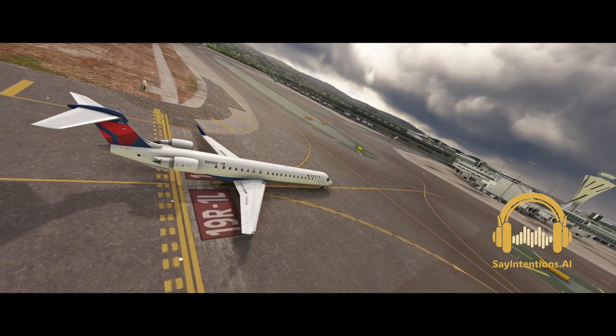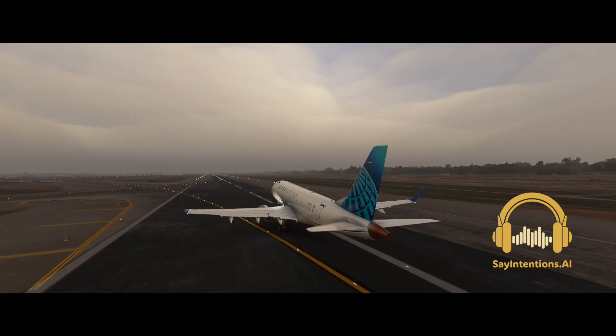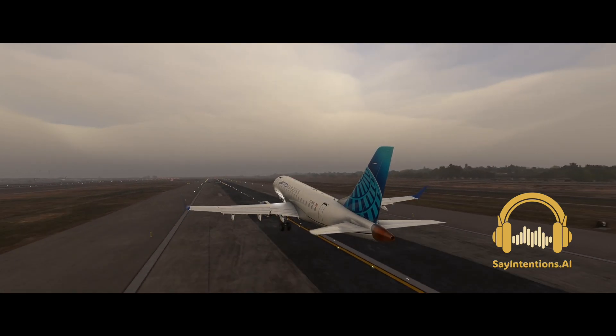Delta 952, good evening. As quick as you can, runway 19R, line up and wait please. United 1412, winds 230 at 15, runway 29R, cleared for takeoff.